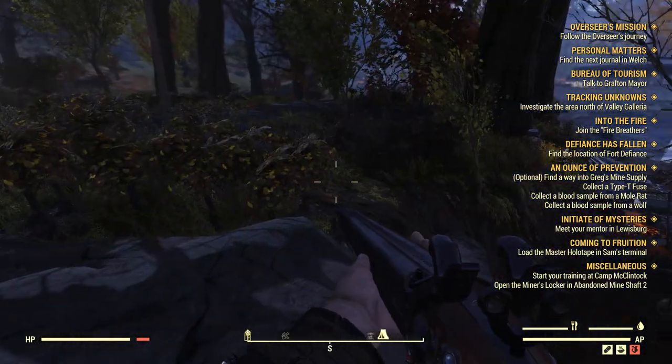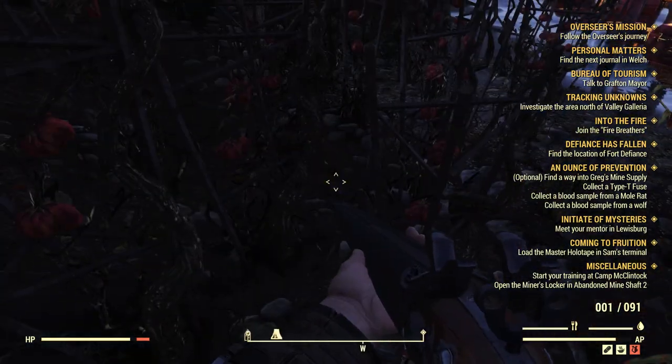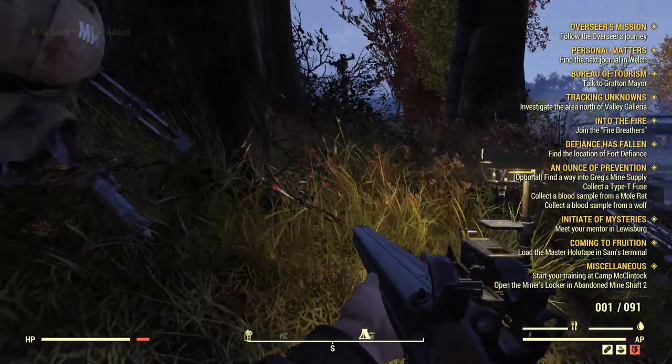You really need to build your base near a water source. The plants you'll most likely plant are the mud fruits — a lot of them — corn, tatoo plants, and also some cranberries or blackberries. You can plant cranberries, and also gourds.